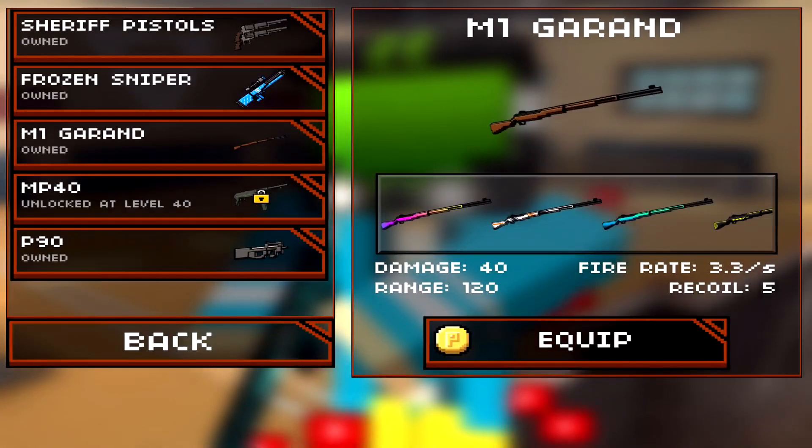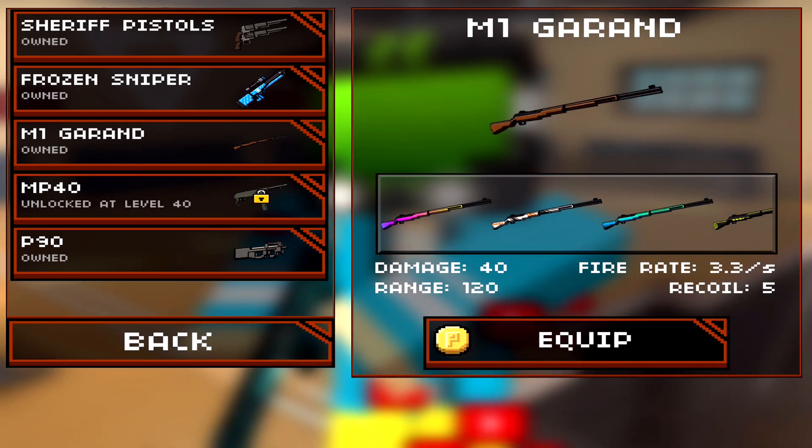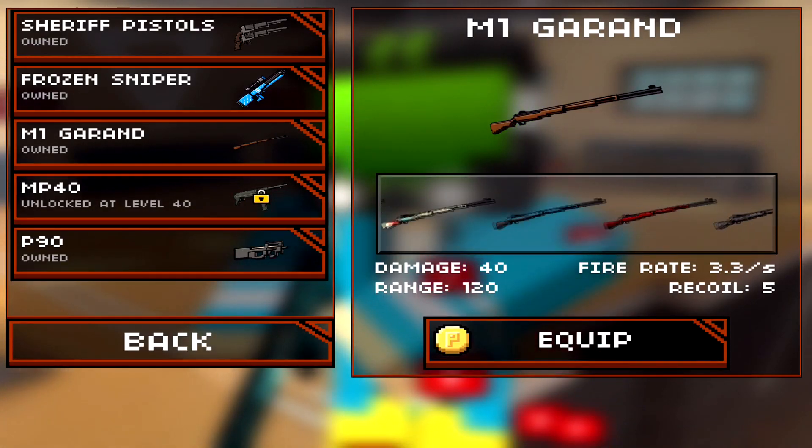First of all, let's take a look at the stats. It has a damage of 40, a fire rate of 3.3 bullets per second, a range of 120, a recoil of 5, and it can hold up to 16 bullets per round.